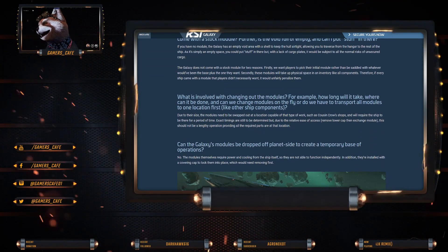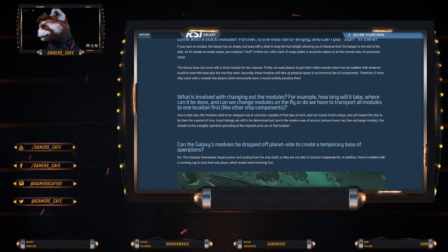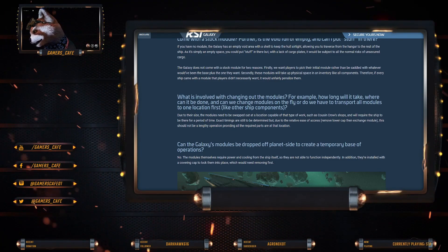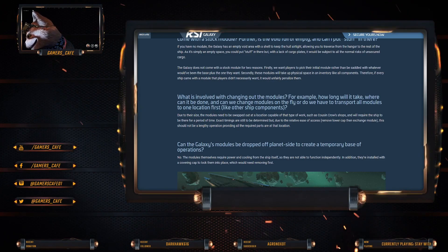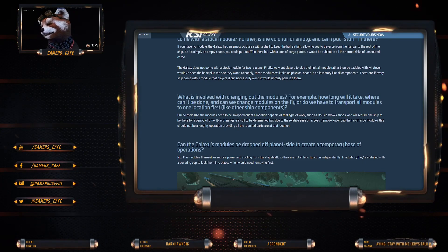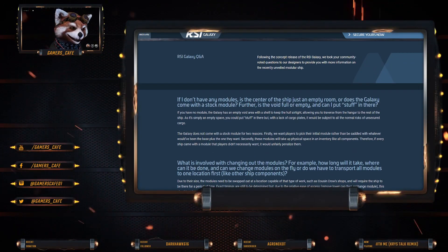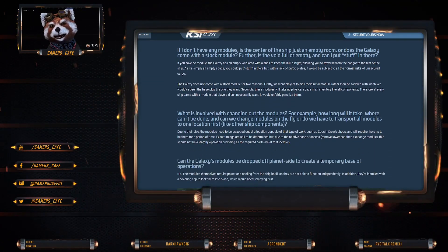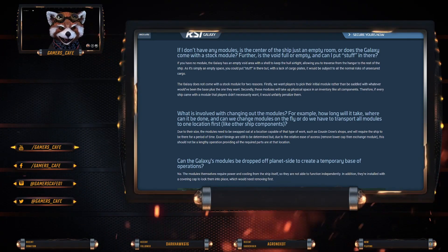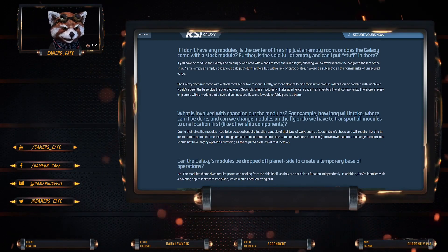The Galaxy does not come with a stock module for two reasons. Firstly, they want players to pick up their initial module rather than be saddled with whatever they would have at base. Secondly, these modules take up physical space and are treated like components. It's also a good money earner. I actually like this idea - it's a base ship and you get to pick your module, which allows full customization. And you don't have to worry about getting rid of an old module.